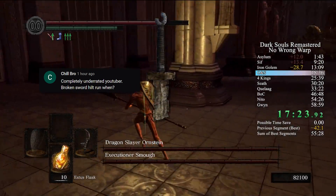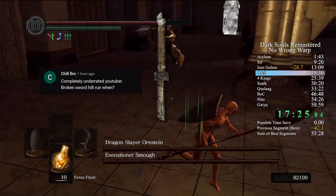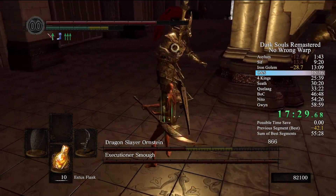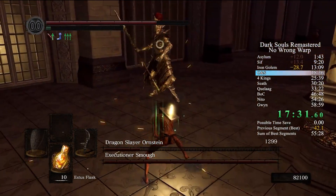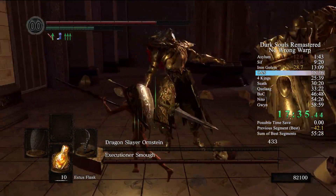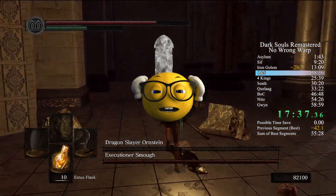Recently I was called out to do a straight sword hilt run. At first it was haha funny, but what if I just cheated? No challenge runner would dare cheat and face the YouTube comment section. Fortunately, I'm not a challenge runner but a speed runner, and we already faced the 'not playing games legit' allegations.